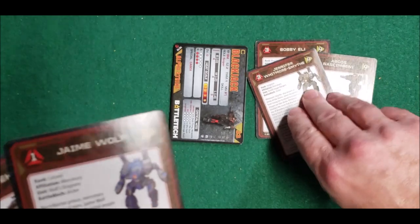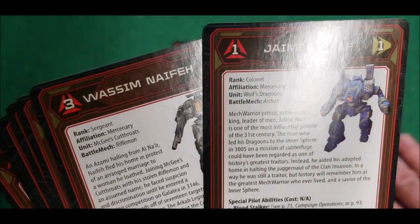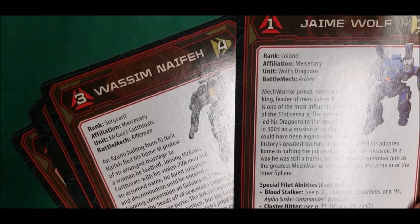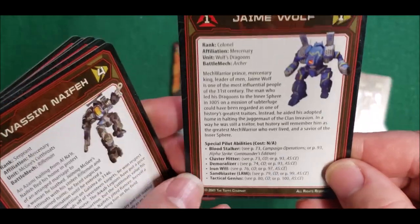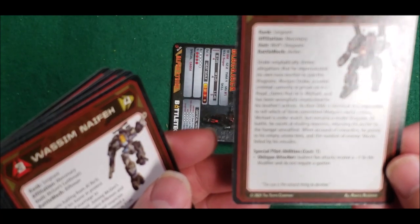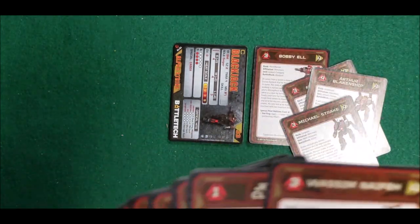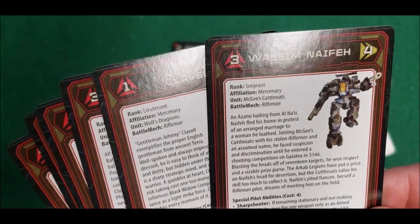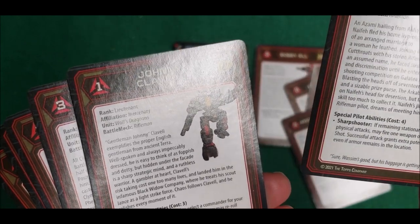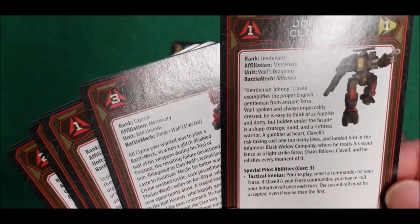We got Jamie Wolf! Let's see — he has Blood Stalker, Cluster Hitter, Demoralizer, Iron Will, Sand Blaster, and Tactical Genius. That's pretty good, a lot of extra goodies especially for a long-aged warrior. Oblique Attacker gives a minus one to hit modifier when it does not require a spotter — so he's an indirect fire guy. And then there's Vossum or Wasum — I say it's Vossum. Then we got Davis McCall — Antagonizer and Sharpshooter. And Johnny Cavill — Tactical Genius.